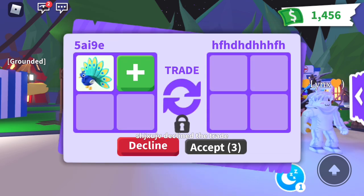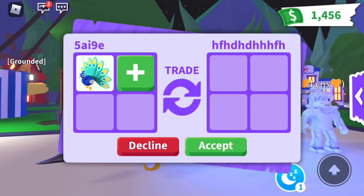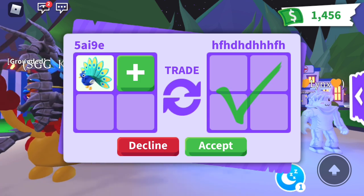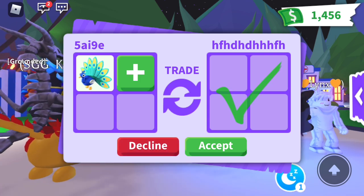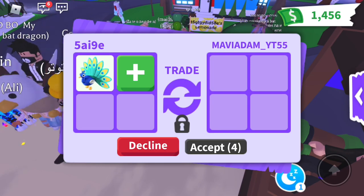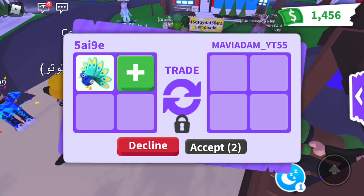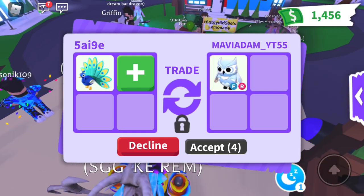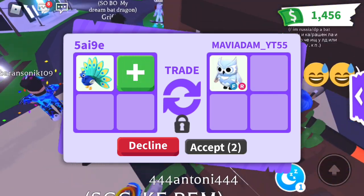Let's see what this person has to offer. Oh, they're offering air - I have to accept that, that is like legendary imaginary! A fly ride Snow Owl - very nice!